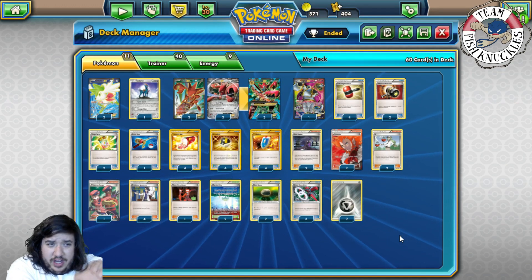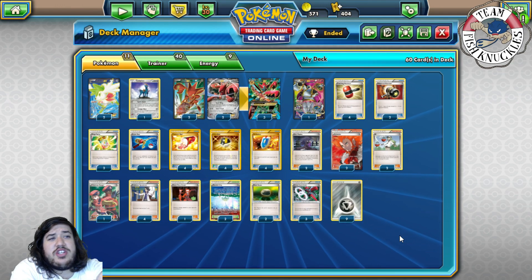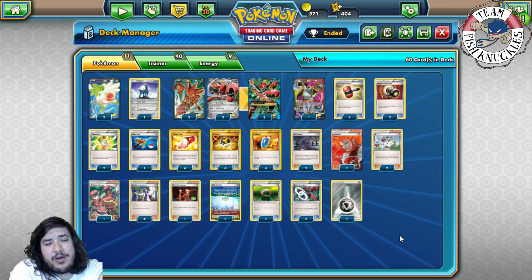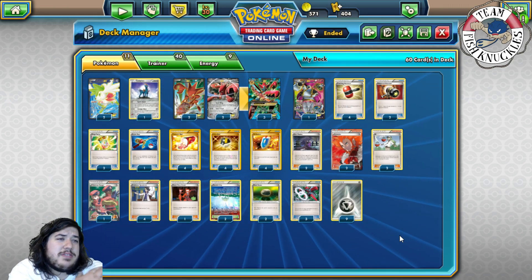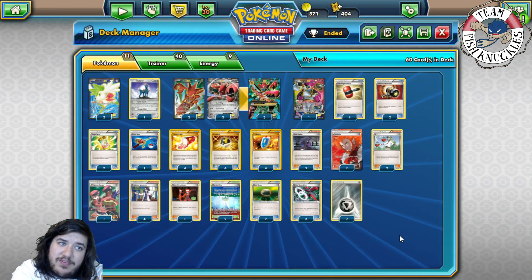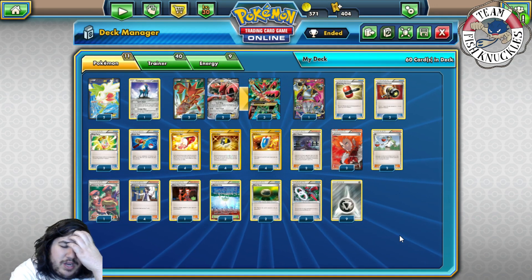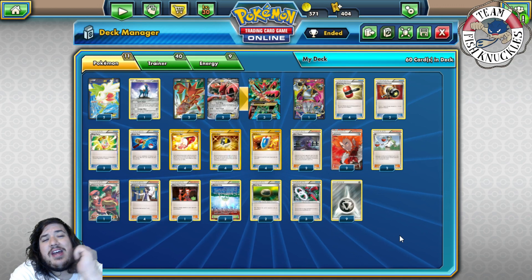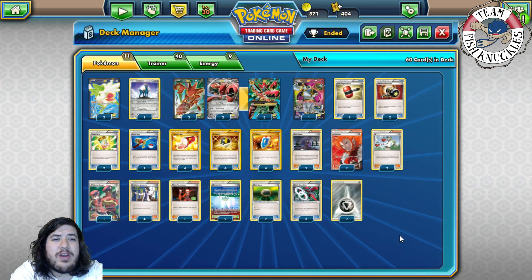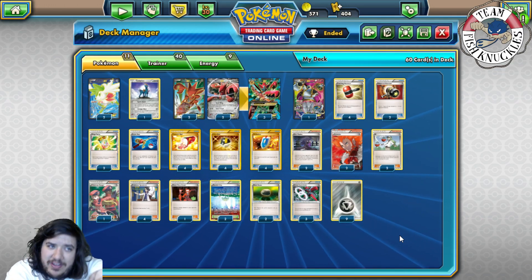The only deck you really need Garbodor for is Giratina, because its ability prevents Megas from attacking it, and you need Hex Maniac for Greninja because of Giant Water Shuriken. Volcanion is such a bad matchup you just take the loss. Greninja is about 50/50 — it comes down to how quickly you can set up and whether you can constantly hit Hex Maniacs. I know Greninja didn't make top 8 at any standard regionals in Masters, so I don't think it'll have that big of a showing.